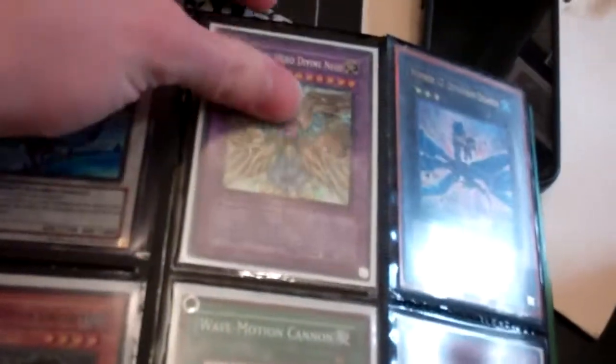Red Dragon Archfiend, and Ultimate Unlimited — it just has a little edge wear. Super First Edition Sea Dragon Lord Gishinion, Ultra Number 17, Common Wave Motion, Secret Divine Neos, Super Armageddon Knights, Super Armormaster, Ultra 2 Dark Magician Girls. Secret E-Calls. Super Heavy Storms — unlike the $5 one, these have very minor edge wear.